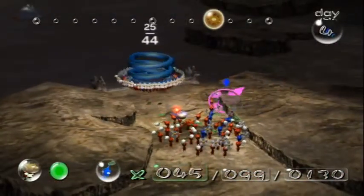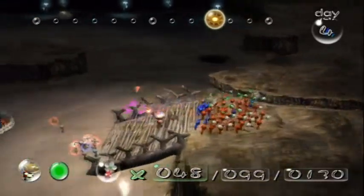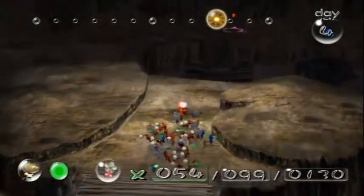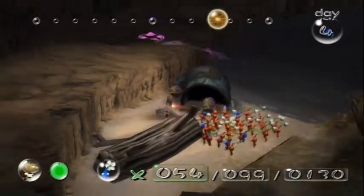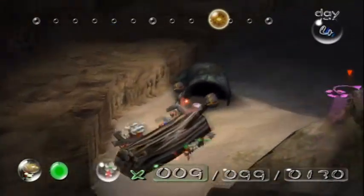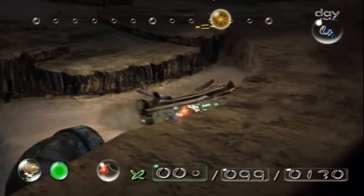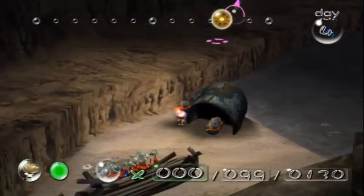I was wondering how did the ship parts get in this cave, because this is like a cave area. Trying to find logic in a Nintendo game — not a good idea. There are a lot of bombs here, so what we want to do is have our Pikmin work on this bridge so that the next time we come here on day 7, we'll be able to come down here with our yellow Pikmin and blow up a few walls.